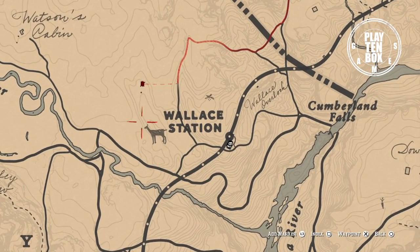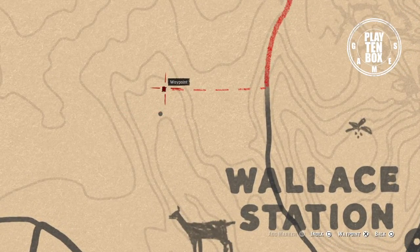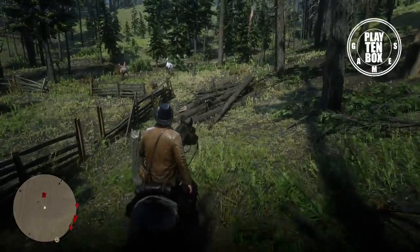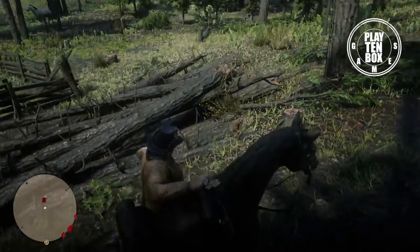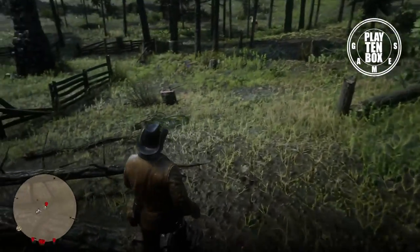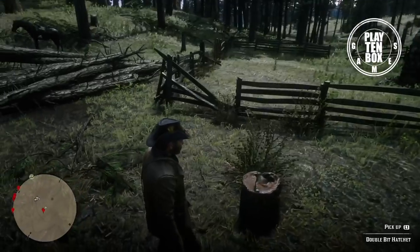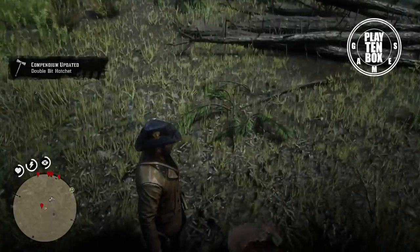Item number 4 can be found here next to the wallet station. This rare hatchet appears to be fairly new, featuring a double-headed head, one razor sharp side and the other slightly dull.